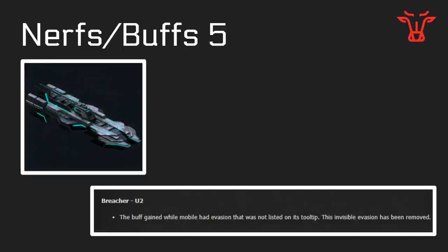Nerf number five: the U2 Breacher has been chained so it doesn't have crazy high evade at U2. This was something that needed to be done to stop players from using U2 Breachers to tank infinite Farsight shots.